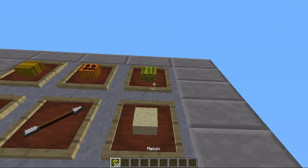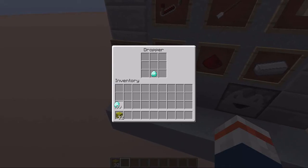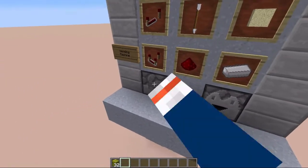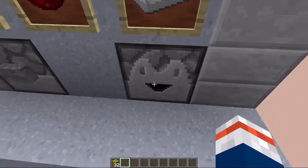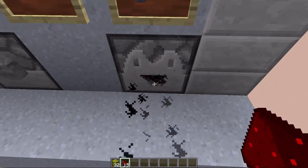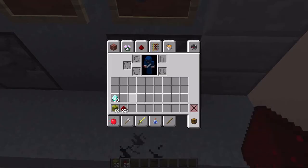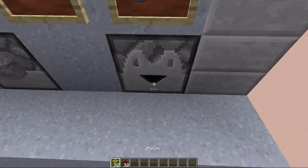Out of the vending machine, right here you can select which items you want to get. So I had melons right here, but I can also get like 32 redstone. When I click the button I get 32 redstone — it's not the fastest but it's decently fast. Now we are going to get our 32 redstone, and as you can see it's exactly 32.